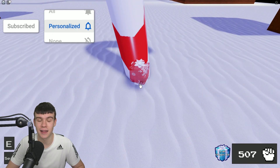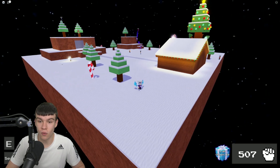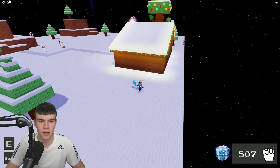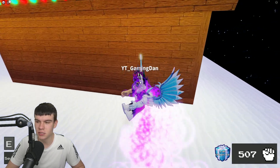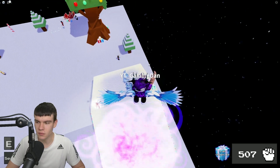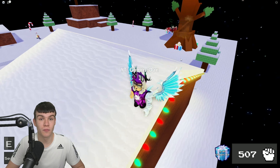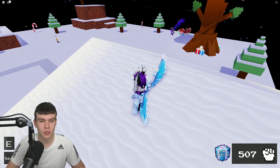Once you've claimed the seventh one behind the candy cane, your eighth gift is just on top of the house. We're going to use the gravity ability again to get up here, and then claim this one on the roof — nice and simple.